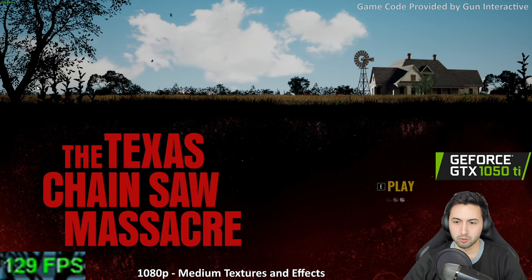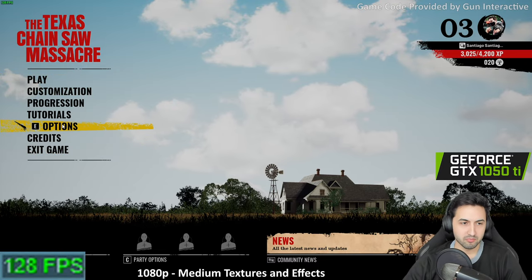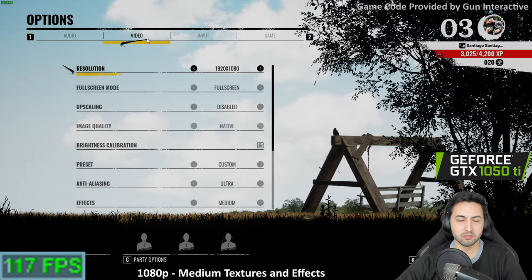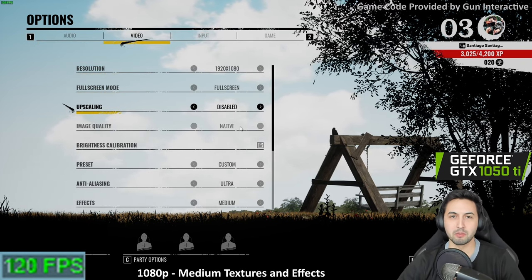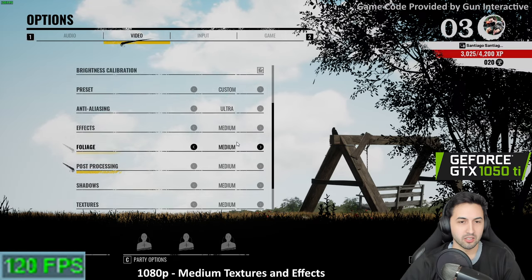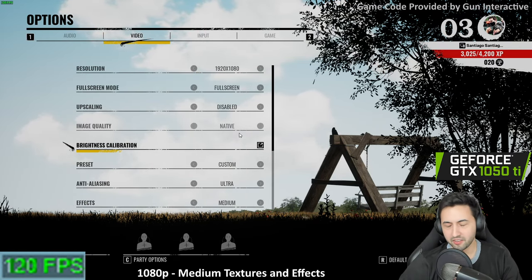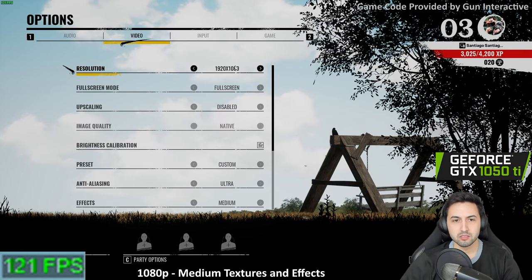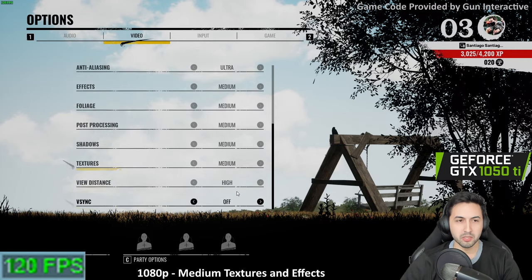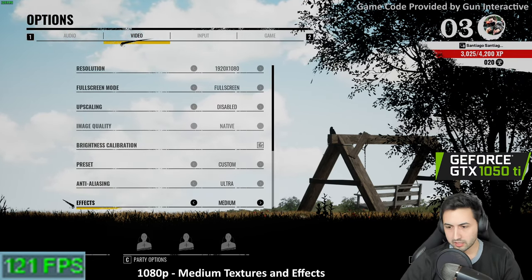It's funny because now I have two 750 Ti's — a friend donated a PC I'm using as a server which had a 750 Ti, so now I have the original one from 2014 and another smaller form factor one. 1080p, everything on medium but ultra anti-aliasing because it's TAA. Let's go.